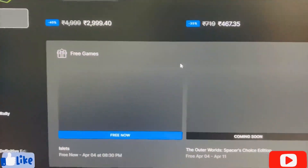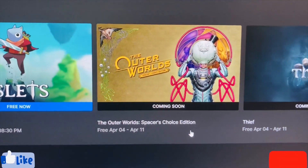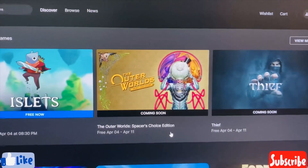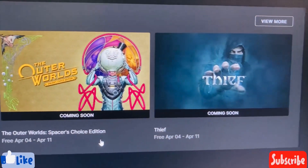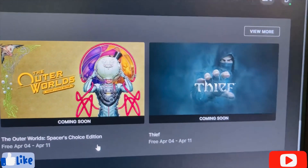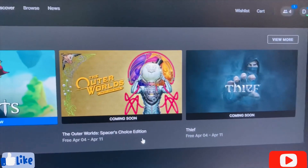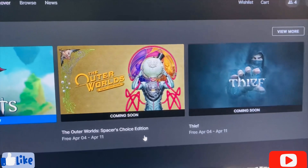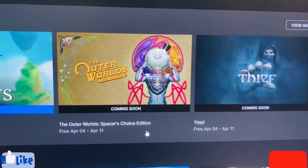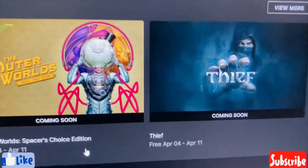For next week, I am very much excited because we are getting the Outer Worlds Spacer's Choice Edition. I have already got this game for free during the Epic Games Mystery Game time. And Thief — that's a game I don't have on my PC, so I will definitely be looking forward to that. I've already played it on PlayStation and it was a wonderful experience. I was wishing to play it on PC and finally I'm getting it for free.